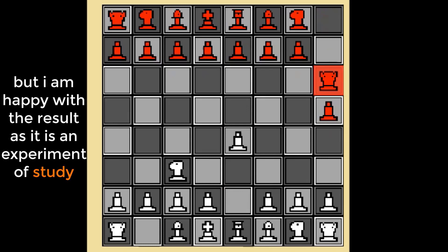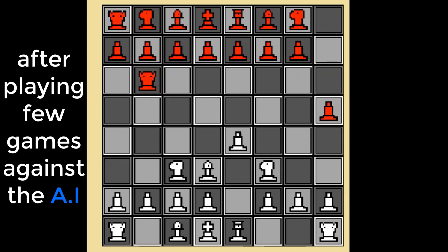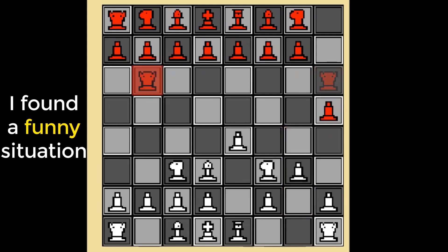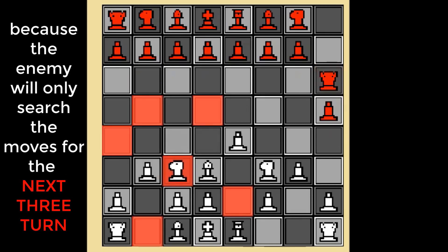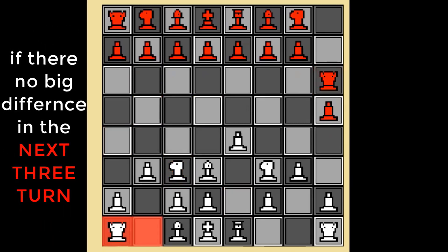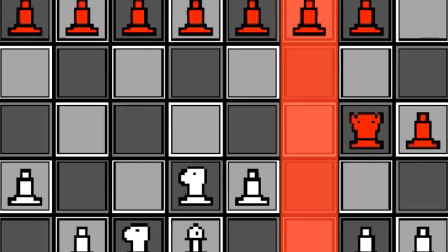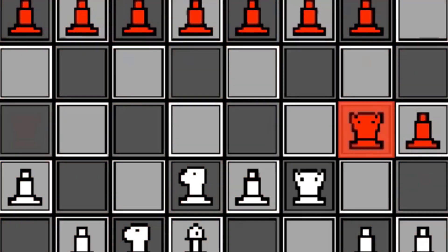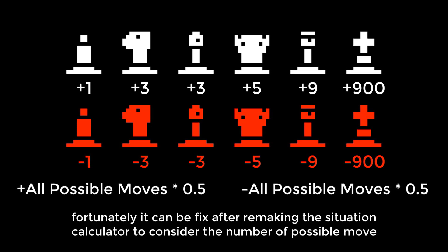After playing a few games against the AI, I found a funny situation. Because the enemy only searches moves for the next three turns, if there is no big difference in the next three turns, it will keep choosing a bad move. Fortunately, this can be fixed by remaking the situation calculator to consider the number of possible moves.